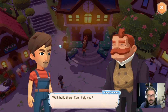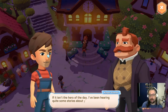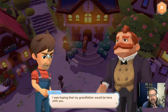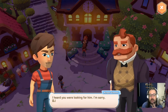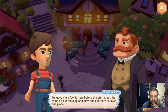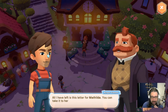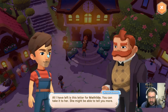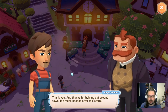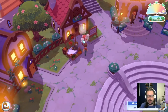Let's go see about the undelivered letter regarding my grandpa. 'I was hoping my grandfather would be here with you — I heard you were looking for him.' 'I'm sorry, Walter isn't here. He gave me a few letters before the storm but the wind hit our mailbag and blew the contents all over the place. All I have left is this letter for Matilda — you can take it to her, she might be able to tell you more.' Okay, let's bring the letter to her.